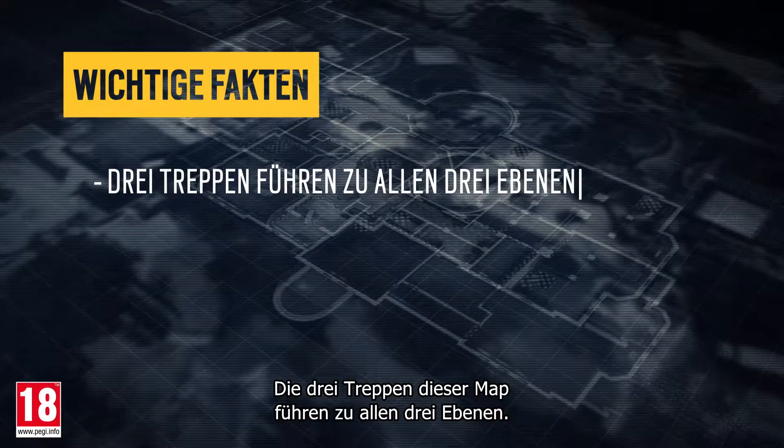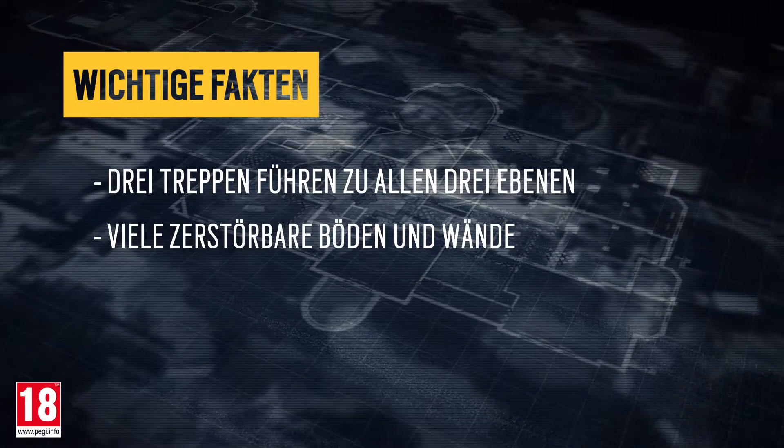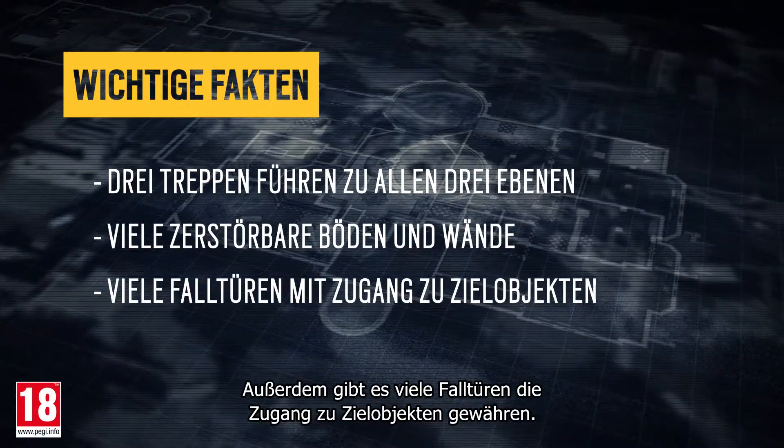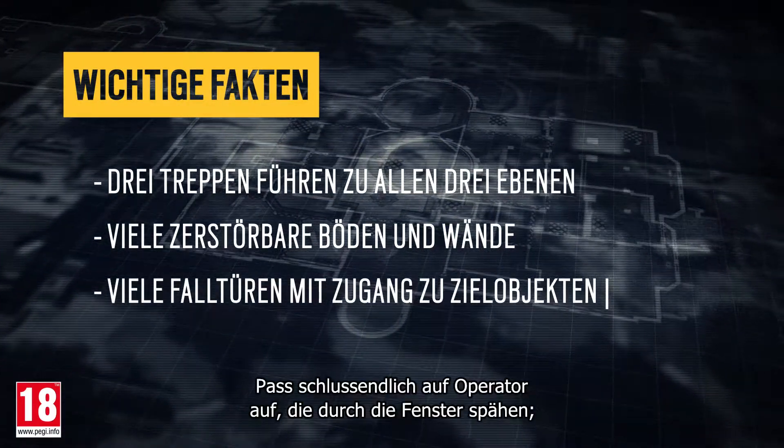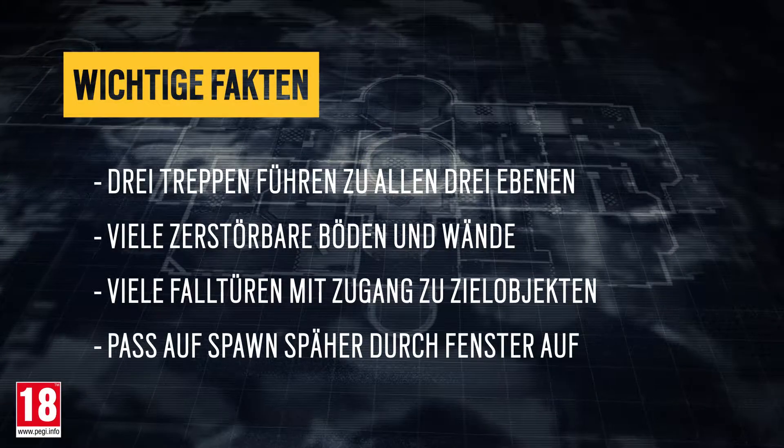The map's three stairs lead to all three floors. Consulate has many destructible floors and walls. It also has lots of hatches that access objective sites. Finally, watch out for operators peeking through windows — you could be easily taken down. Got it, operators? Let's get into action.